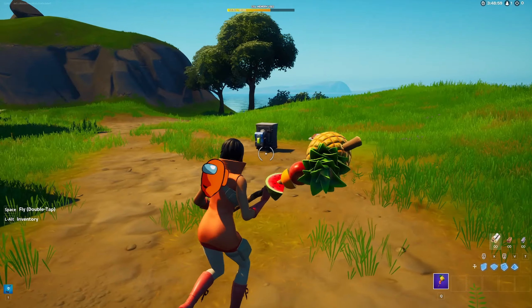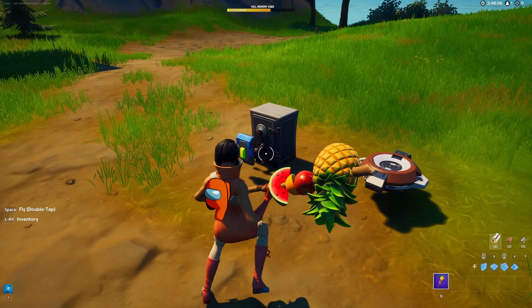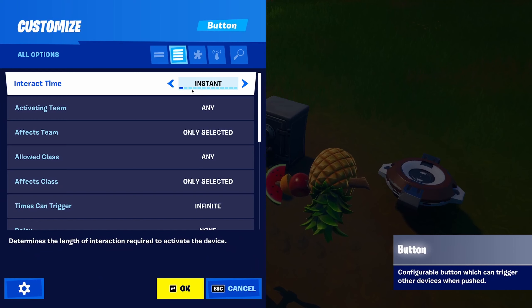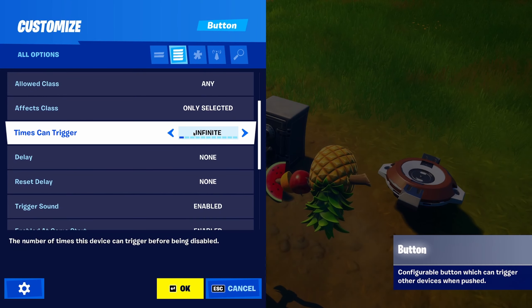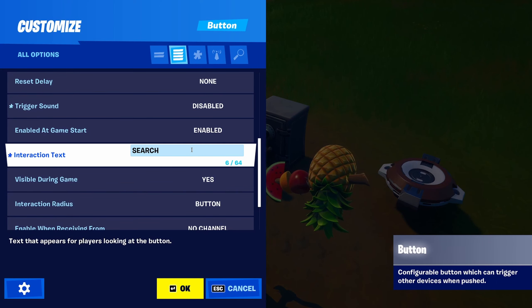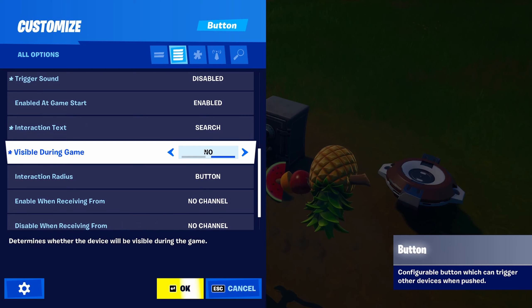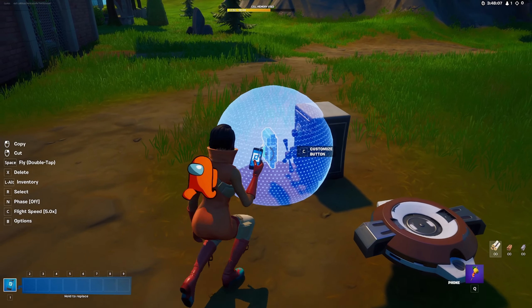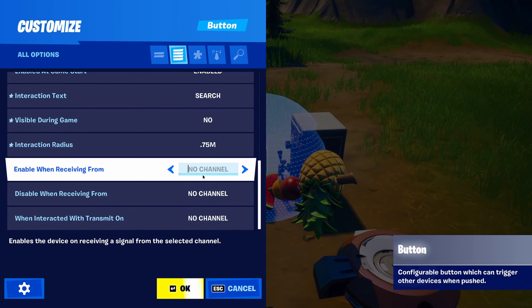Now for the mechanic — to make it searchable you need the button, and interact time is how long you have to search it, so maybe five seconds. Times can trigger — you can set it to one. There's also a bonus and radius. Let's test it out and search here.